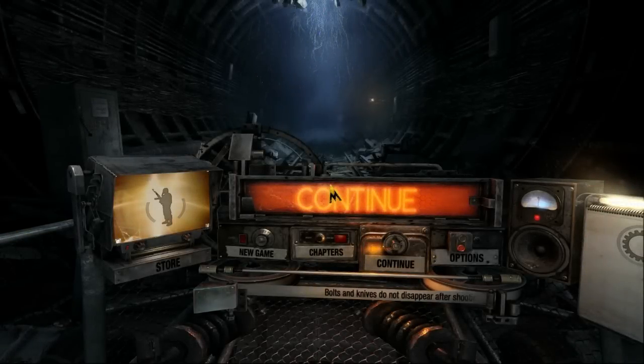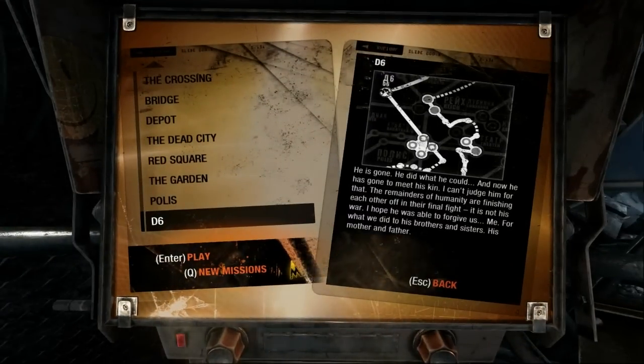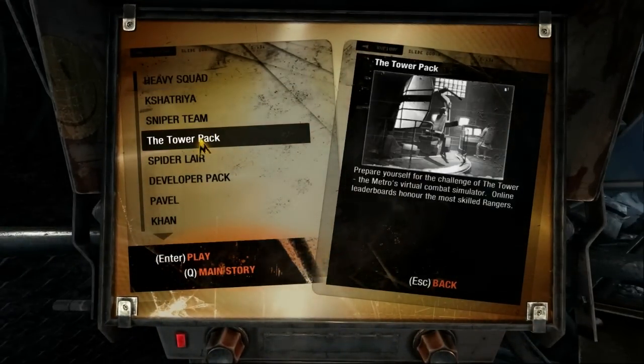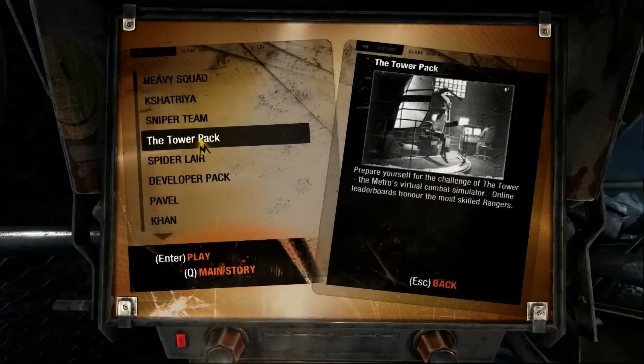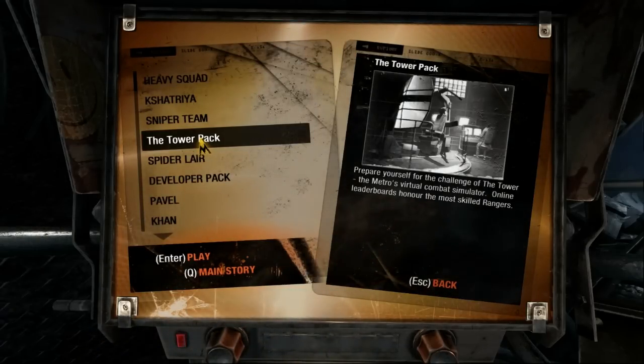Hello everyone, Shadefire here, and welcome to the 6th bonus episode of Let's Play Metro Last Light DLC. Now that we've finished Chautria, we're moving on to the Tower Pack. We're not going to cover all of the Tower Pack because honestly there isn't enough real interesting stuff in there to show off the entire thing. It's basically just a battle arena.